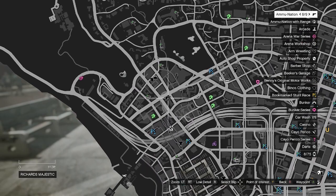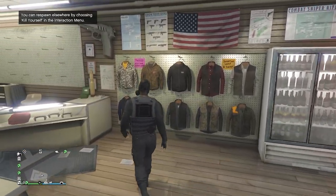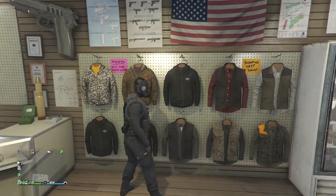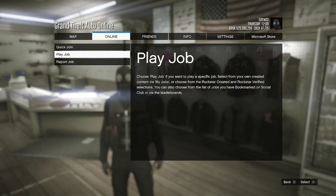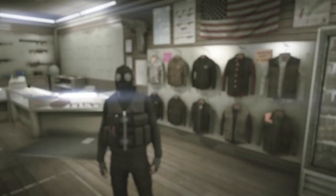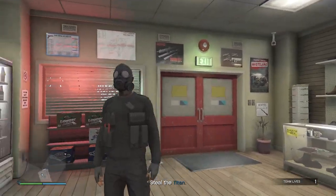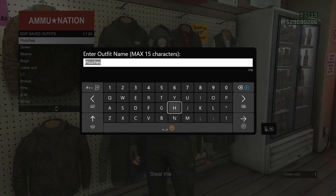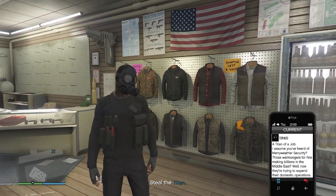After your outfit looks like this, head to the gun store and save the outfit. Walk to your tops, hit edit saved outfits, and save on whichever slot you want. Back out of tops, and now start up A Titan of a Job. Hit pause, scroll to online, click on jobs, go to play jobs, go to rockstar created, click on missions, find A Titan of a Job, and start it up. When inside the mission, your outfit should look like this without the utility vest under the pouches. Walk back to your tops, hit edit saved outfits, save this outfit again, back out of tops, pull up your phone, and leave the job.